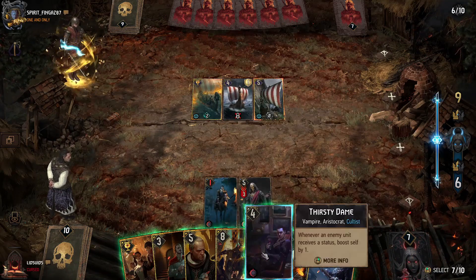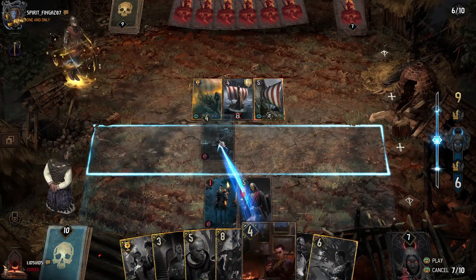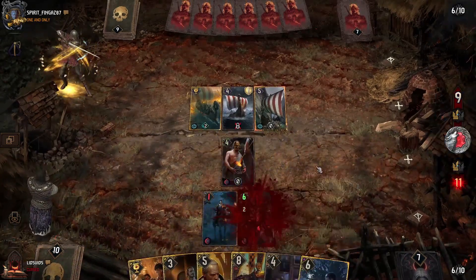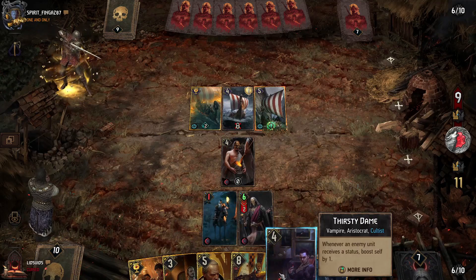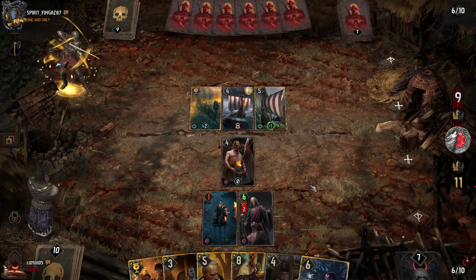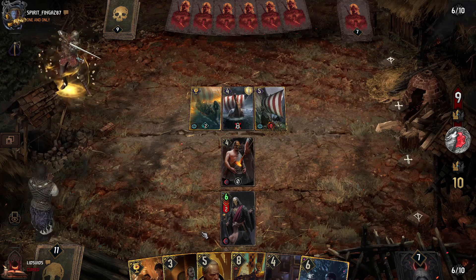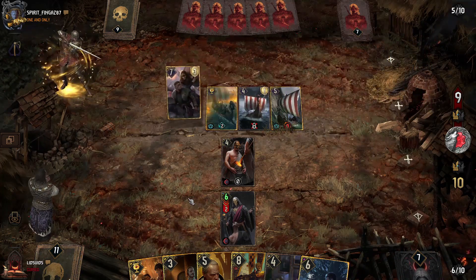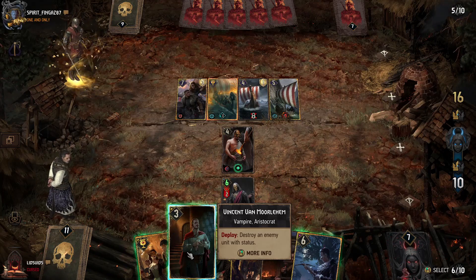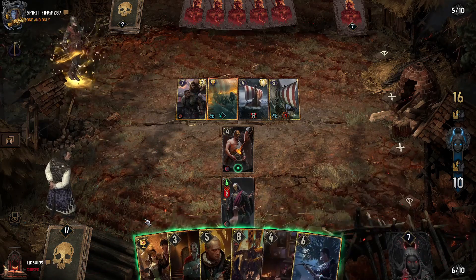We'll still play Thirsty Dame, and then next turn we boost her up. With Thirsty Dame on the board we can immediately apply a status and get her boosted further. We don't yet have a card we particularly want to target since we can't go after the locked unit. A Covenant of Steel is not something we can target with the Initiate, but we could remove it with Vincent — and we probably will remove it with Vincent or Philippe. I think we're going Masquerade Ball here to be honest.